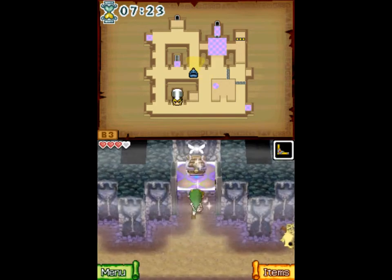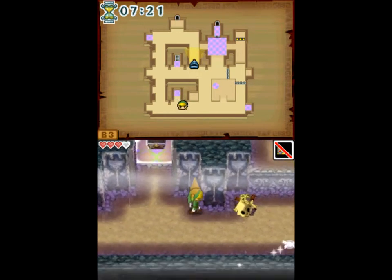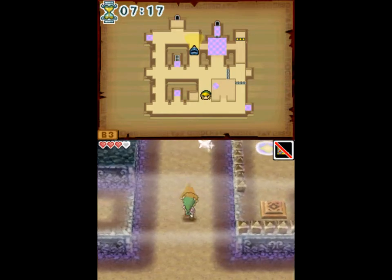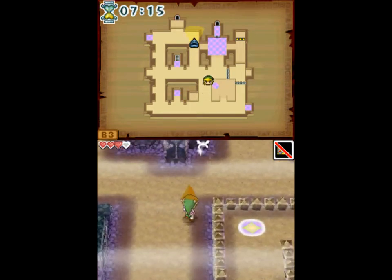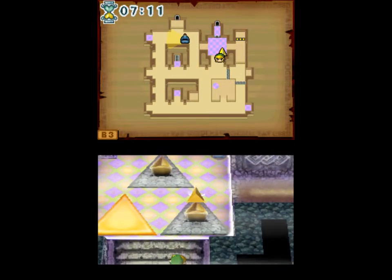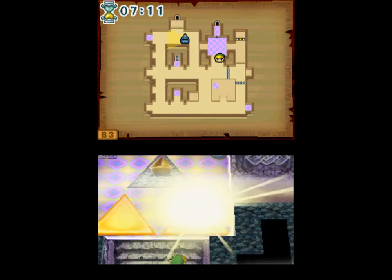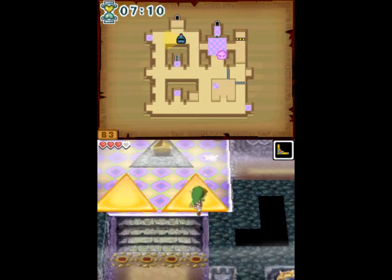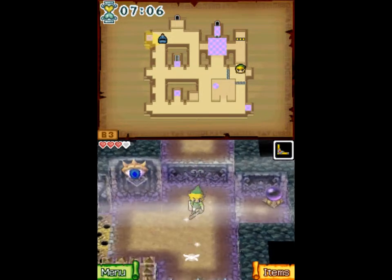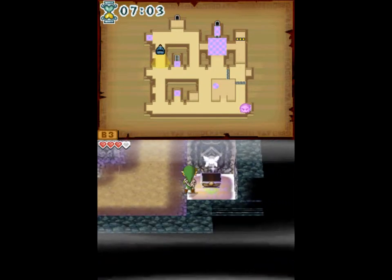And here's the second forest gem. The last one is in the lower right corner. This puzzle can be completely skipped once we get a certain item — the grappling hook — but not every one of those can be. I tried to pull that switch but accidentally fell off. That switch will stop the spikes from rising again.